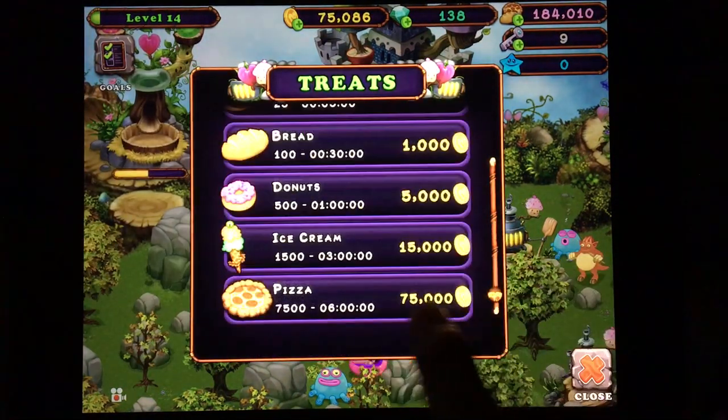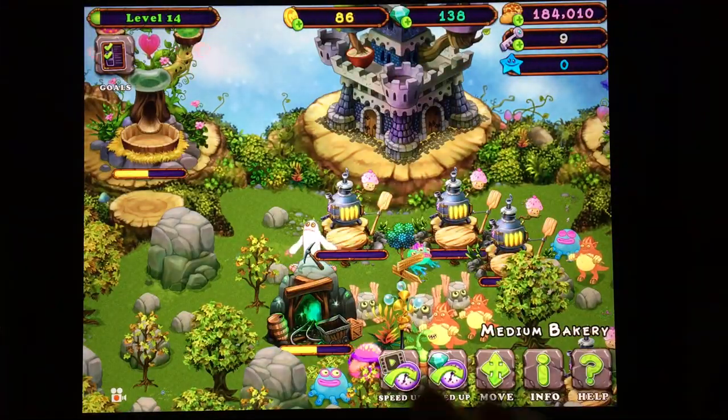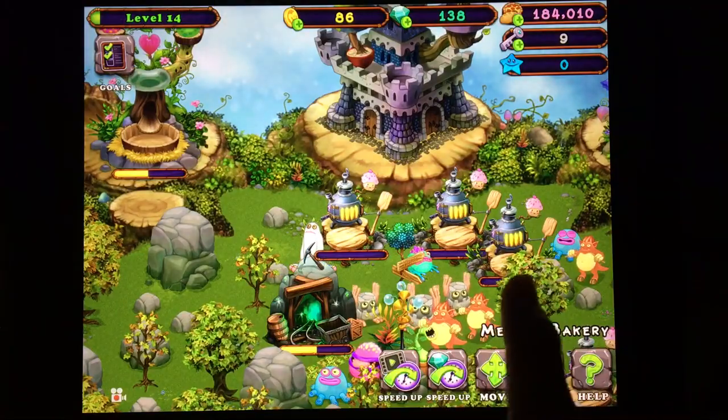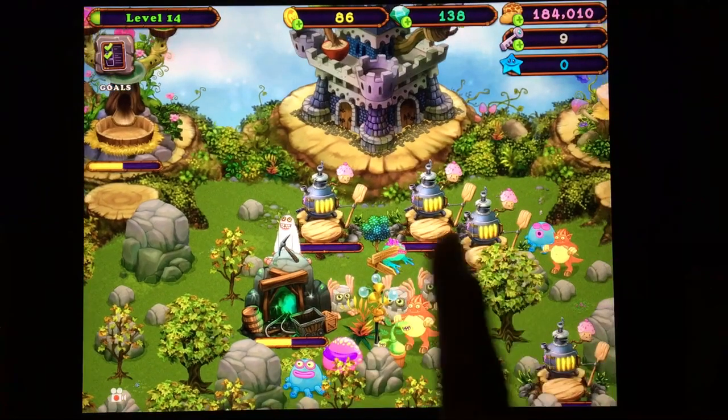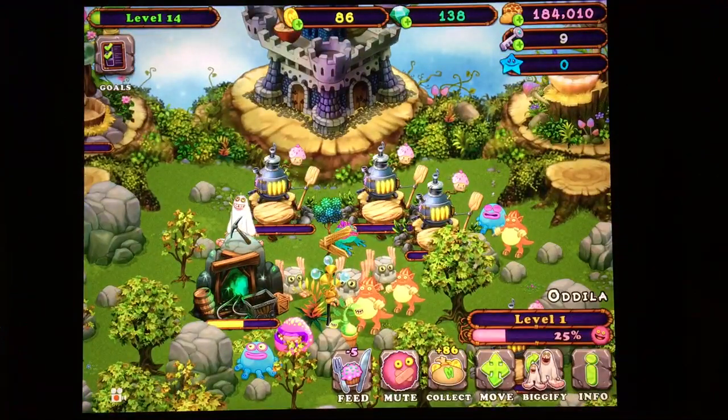Having zero coins doesn't frighten me — I would actually prefer to have spent my coins on baking. Then the food that you bake, don't collect it; try and feed it to your monsters. The quicker you feed it to your monsters, the better.